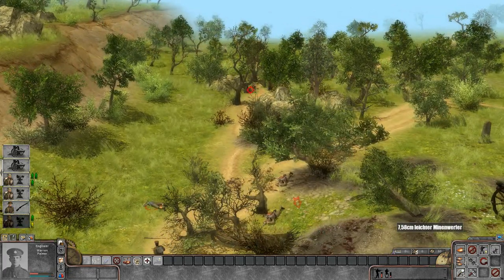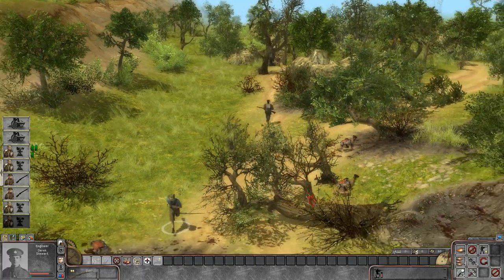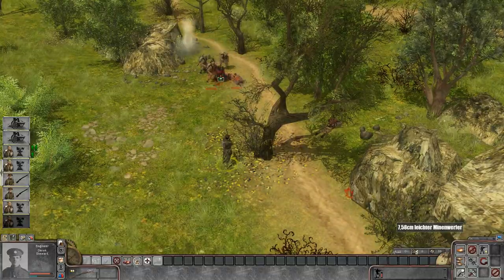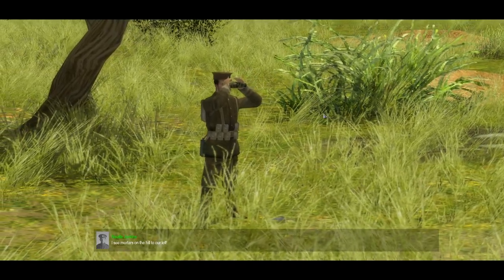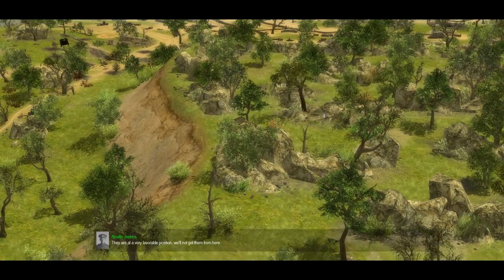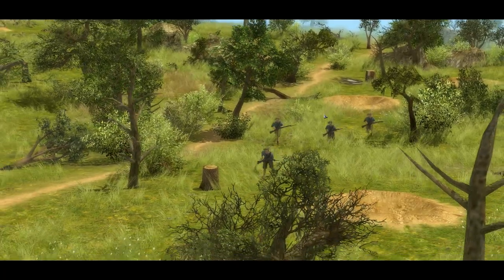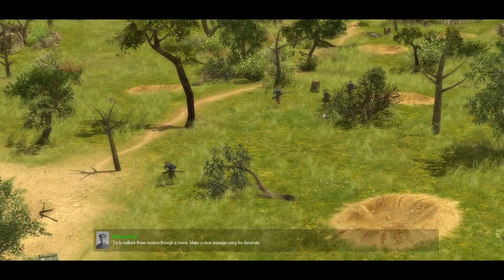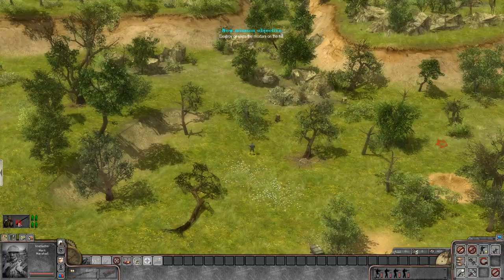Come on boys, hit him! It's a shame we don't have a grenade, but if we can just get close enough for decent shots — a few of our Australians got back up. Kill them! I see mortars on the hill to our left — they're in a very favorable position, we won't get them from here. We must try to go around them with a small group, outflank these mortars through a ravine, and make a clear passage using the dynamite.